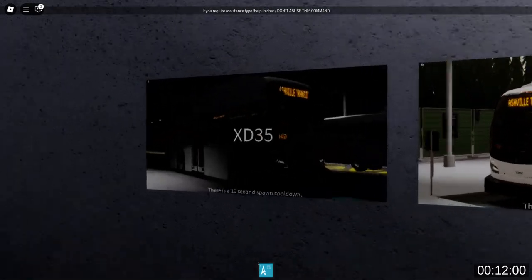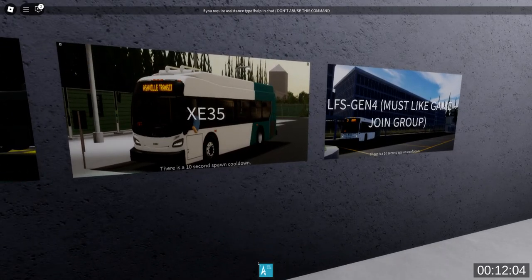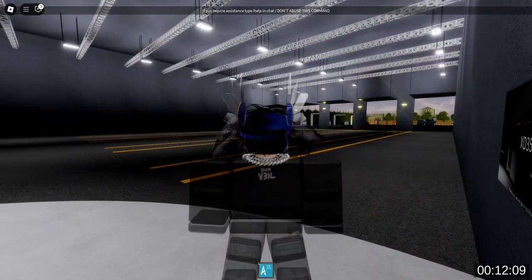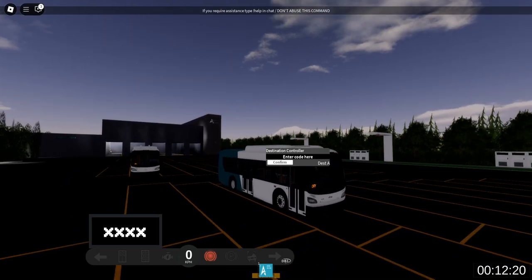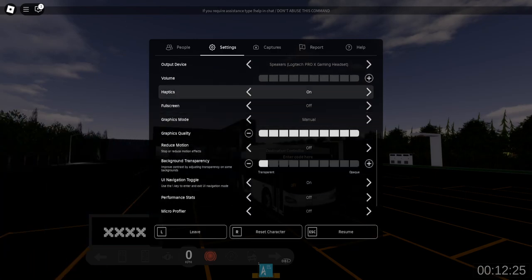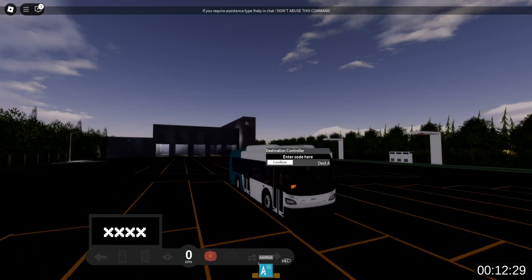So let's spawn — was that a double decker? Maybe? No, it's not. It looks like it, it almost looks like it, but if you look a little closer it's not. I'm going with this one. Oh, it teleports you to it — very nice. Now this is giving Vamos Transportation — or not transportation — Vamos Transit Simulator a little bit. It's giving those kind of vibes. Let me turn my volume back up because there was some music.